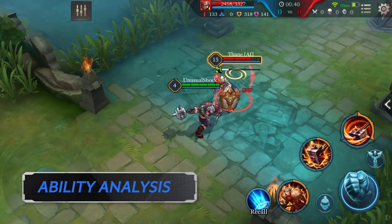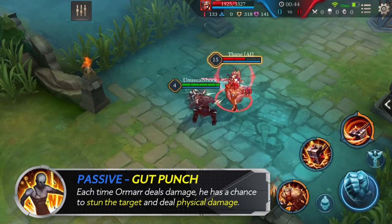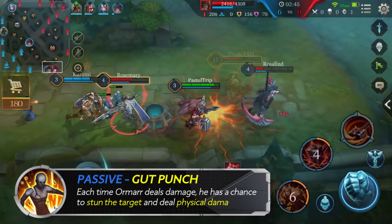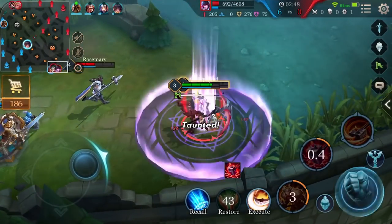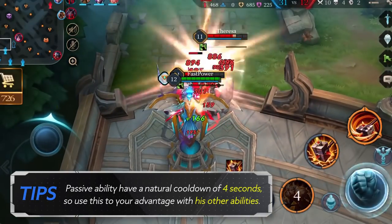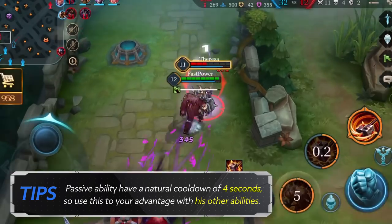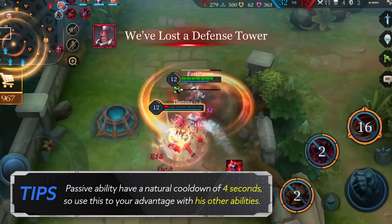Ability Analysis — Passive: Gut Punch. With Gut Punch, each one of his normal attacks has a chance to stun and deal additional damage, so get in there and hit them. Don't forget that passive ability triggered effects have a natural cooldown of 4 seconds, so use this to your advantage with his other abilities.